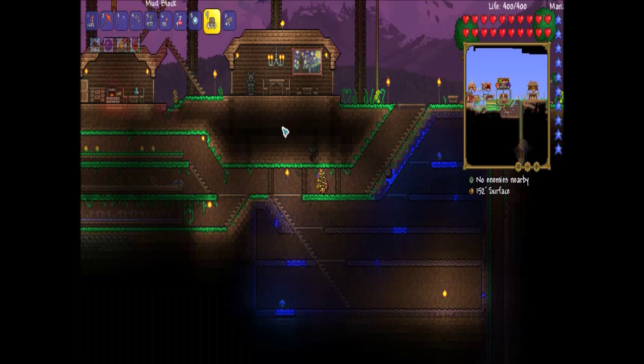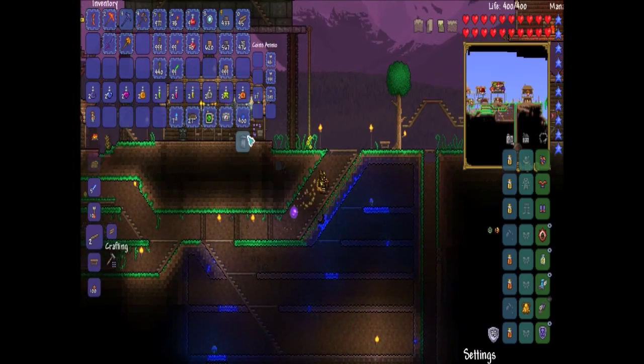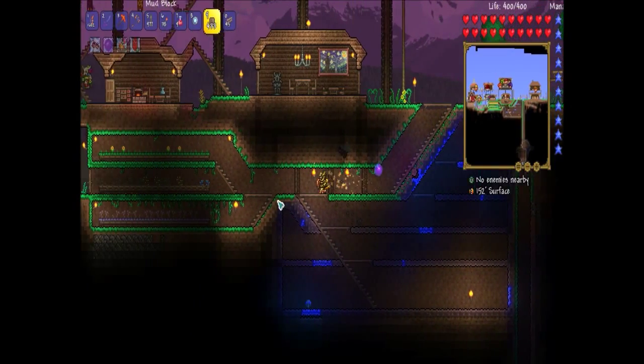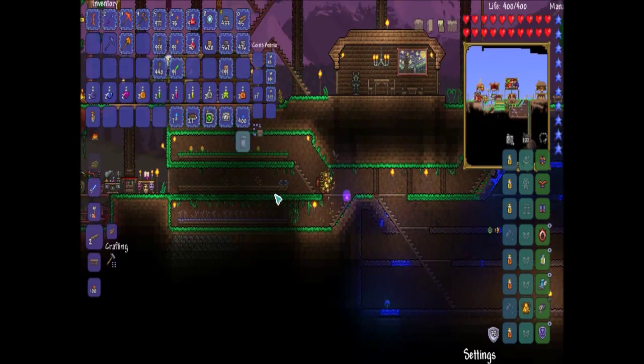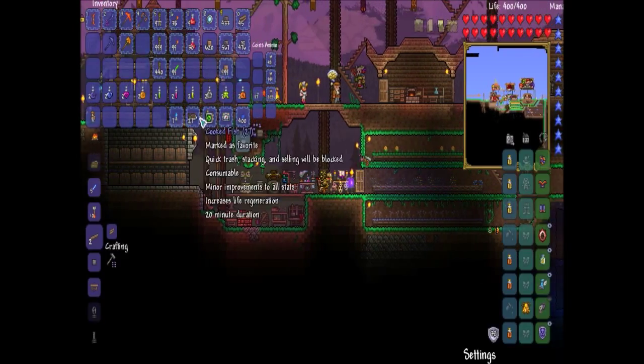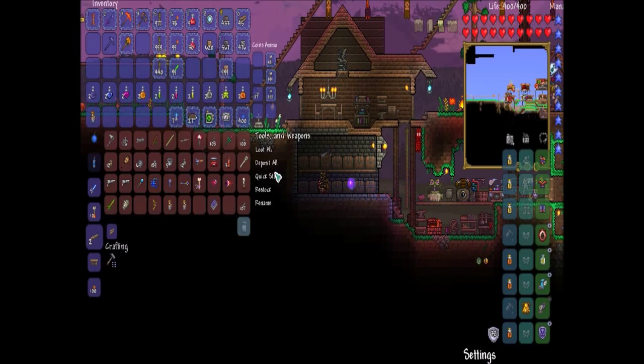Hopefully the bridge is long enough — that's why I'm taking the obsidian skin potions, just in case it's not. I'm going to be using the Hellwing Bow. I also got a Murmasa.